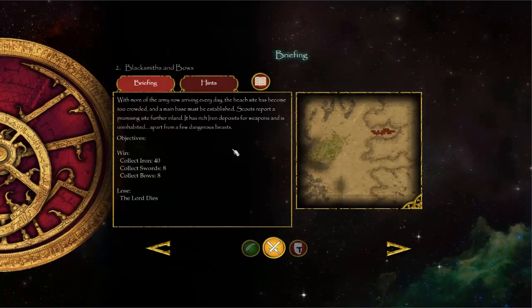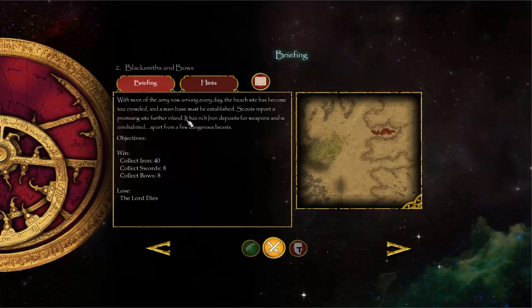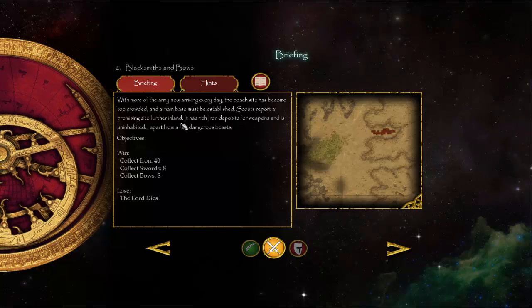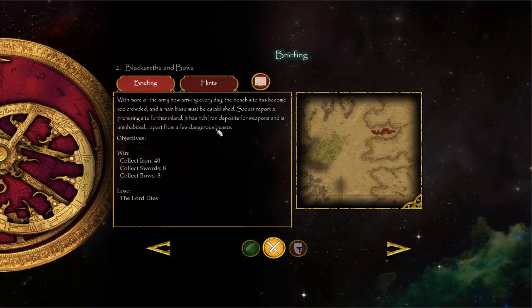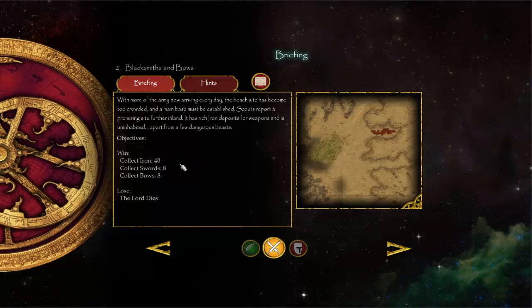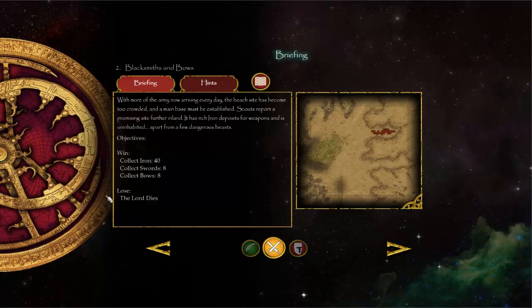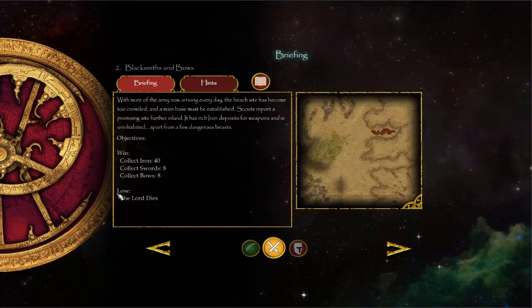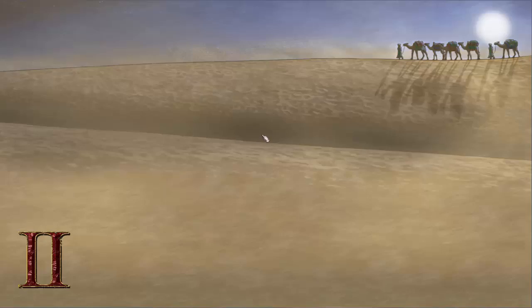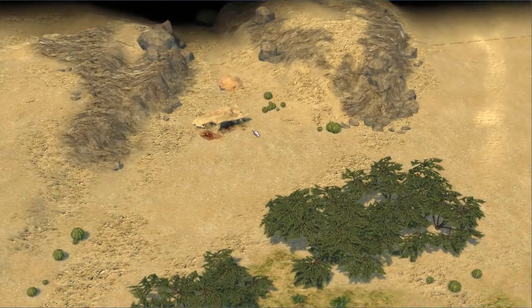With more of the army now arriving every day, the beach site has become too crowded and a main base must be established. Scouts report a promising site further inland with rich iron deposits for weapons, uninhabited apart from a few dangerous beasts. Our goal is to collect iron, collect swords, collect bows, but not let our lord — the guy who stands on top of the castle — die. We're doing it on normal difficulty since most of this is just collecting resources.